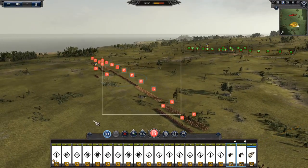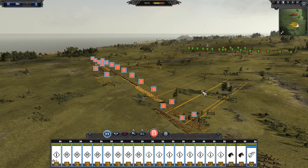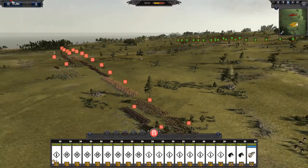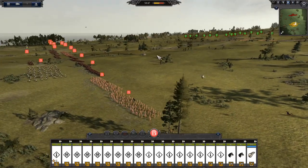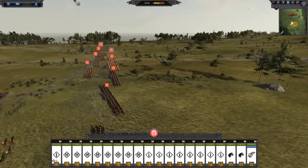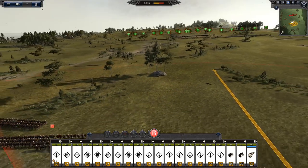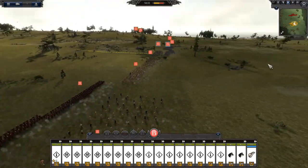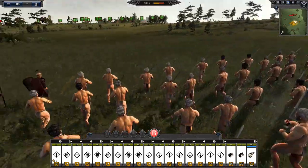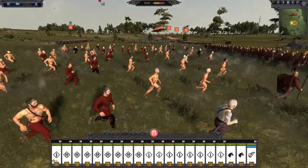We're up against the Trinovantes - this is one of the factions in history that fought the Romans first in the south and then allied with them when they couldn't beat them. Rome is also in this mod and I will be showing a battle after this one with Rome, so do stick around. They are not as overpowered as they are in the Ninth Legion mod - or the Lost Legion mod - which is also for Thrones. But I hope you guys enjoy the content, do remember to leave a like and subscribe.